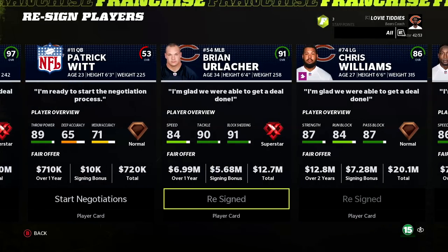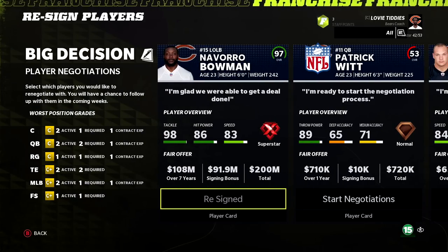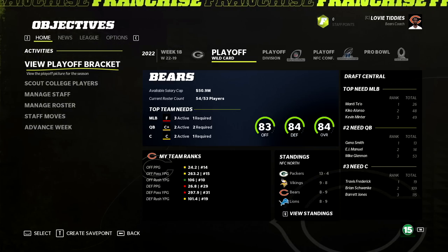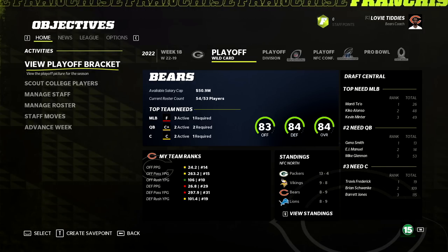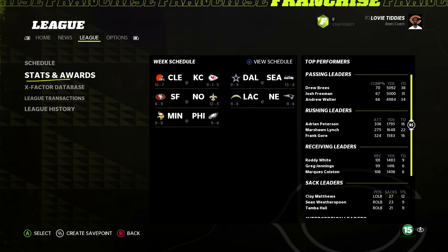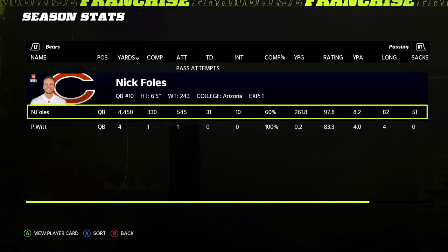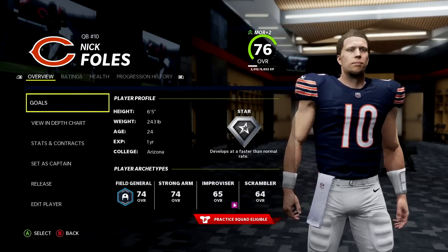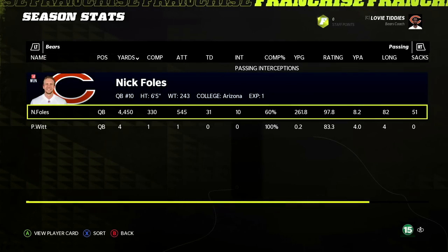Going into year two, I was expecting regression from an established quarterback to a rookie, but it really wasn't. We're in third place in the division with Nick Foles — same spot we were with Jay Cutler. Nick Foles put up 4,400 yards, 31 touchdowns, 10 picks — that's a hell of a start. He's up to 74 overall with a star dev. We're only five overall points off where Cutler was and we're five years younger, so we made a better call.